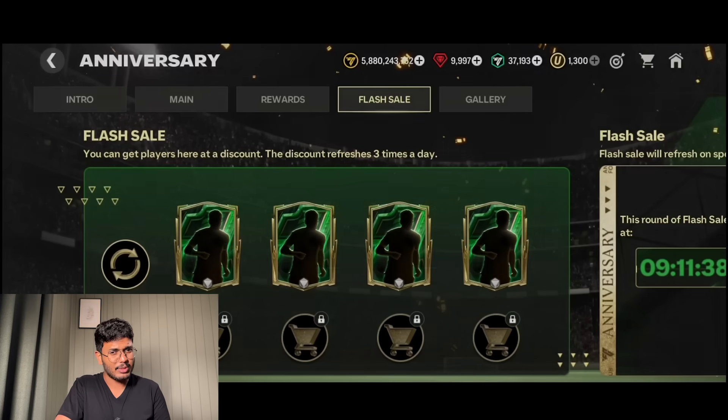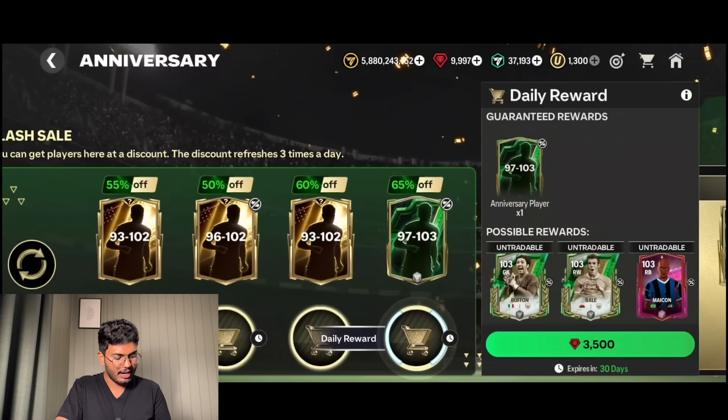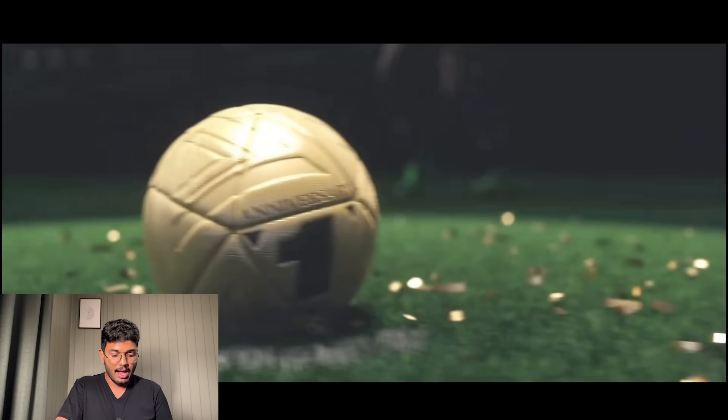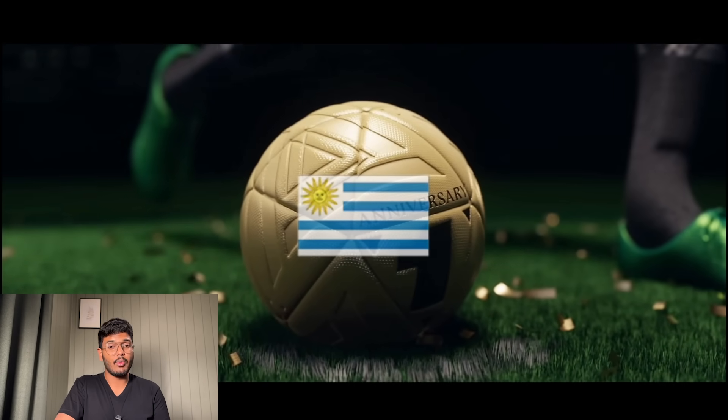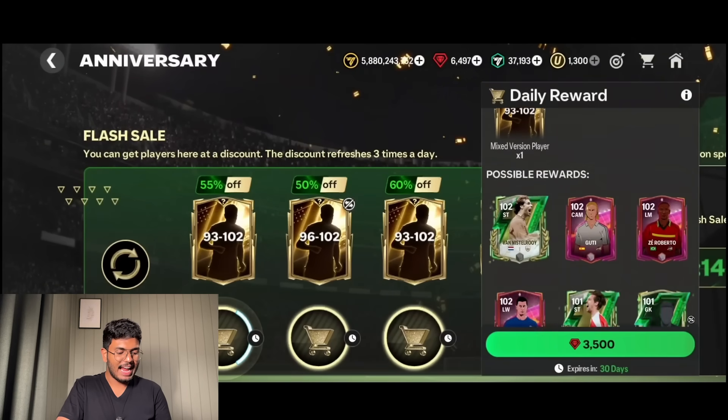The next packs on this account: 97 to 103 for 3,500 gems. It's Uruguay right mid - Nandez. That's what we got. We also have the 93 to 102 up next.